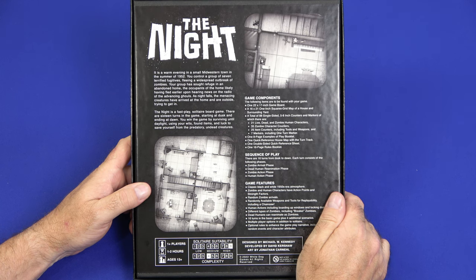Your group has sought refuge in an abandoned home. The occupants likely fled earlier upon hearing news on the radio of the advancing ghouls. As night falls, the menacing creatures have arrived at the home and are outside trying to get in. The Night is a fast-play solitaire board game — there are 16 turns in a game starting at dusk and ending at dawn. You win by surviving until daylight, using your wits, found items, and luck to save yourself from the predatory undead.